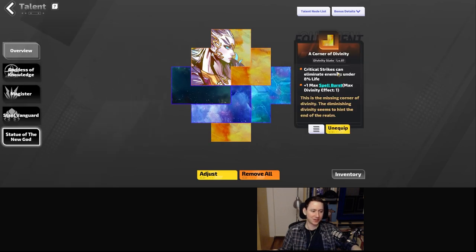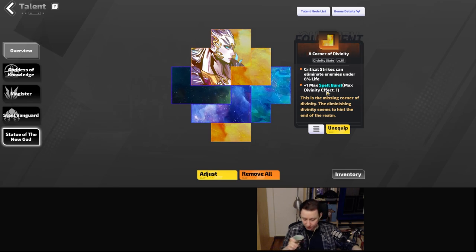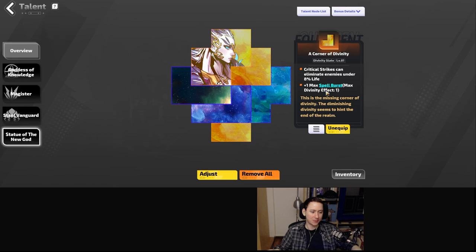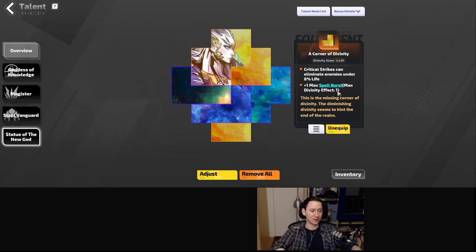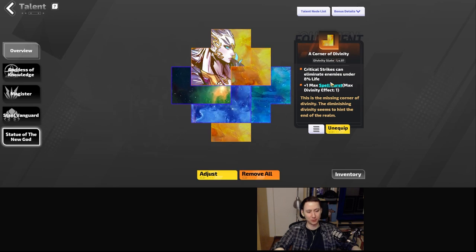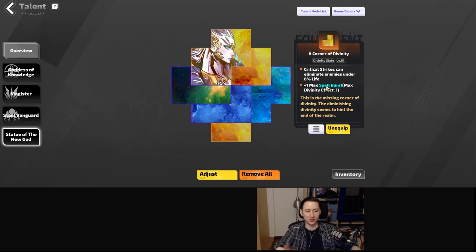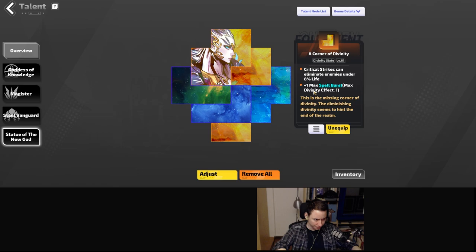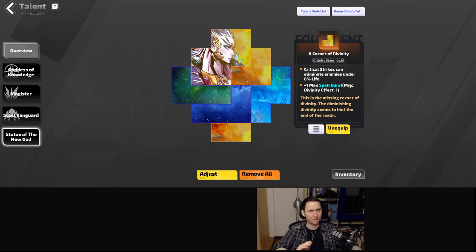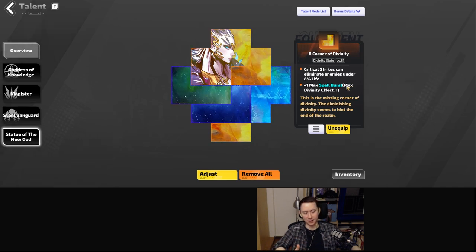The next slate we definitely want is Corner of Divinity with max spellburst, giving us plus one spellburst. This is a huge multiplier since all our damage is coming from bursts — meaning every time you cast, you get to let off an additional cast. It basically goes from five to six spellbursts. Yeah, this is a huge damage multiplier.